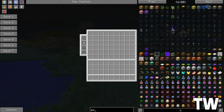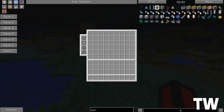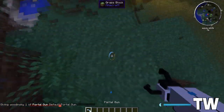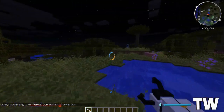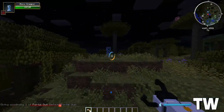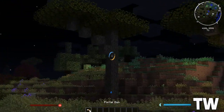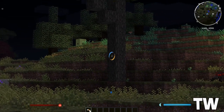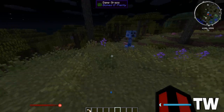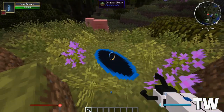Is there the Portal gun mod? Let me just type in 'gun' — oh yeah, there it is! This is like the best mod. There are loads of mods, guys, and you guys can have a lot of fun playing with this. Can you zoom with this? I think there's a way of zooming — oh, there you go. Can I shoot it? Let's shoot it there. And I can go like this. See you later, buddy.